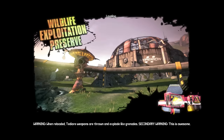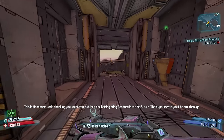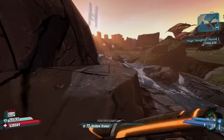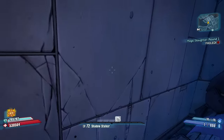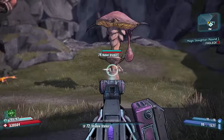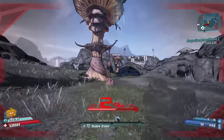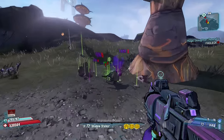Coming in at number two, the Wildlife Exploitation Preserve. The Preserve, when combined with Tannis's quest Doctor's Orders, is one of the most lucrative farms in the game. The catch is you're going to need the Natural Selection Annex to maximize this farm. There are several notable spots on this map: starting at the very entrance as you spawn in, around the first corner there are dozens of stalkers who can potentially be tubby or chubby variants. There are also sacks hanging from the mushroom-looking things that when shot can occasionally spawn midget enemies.